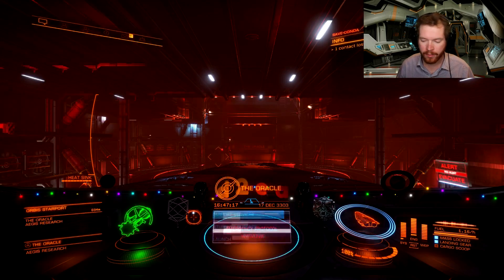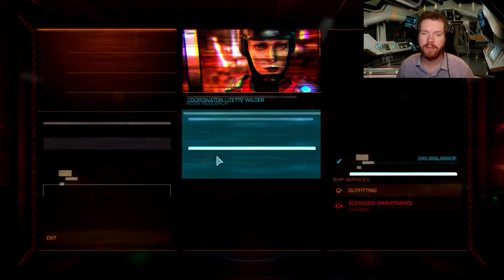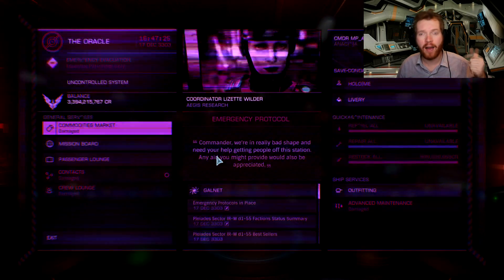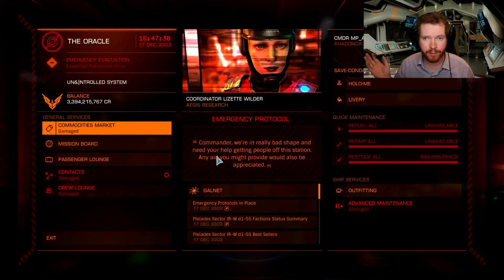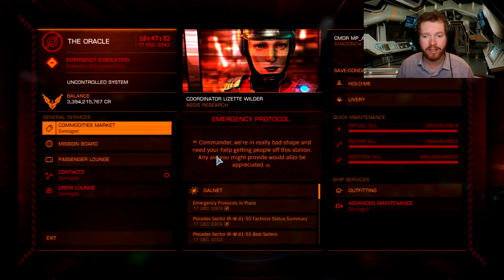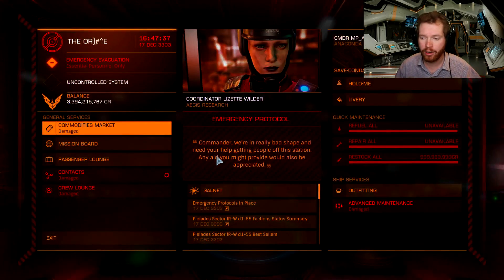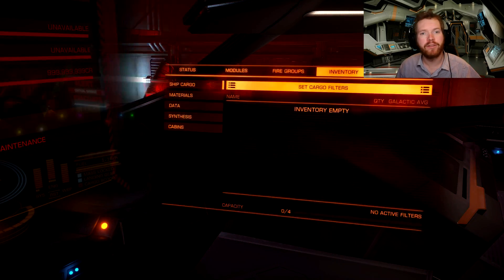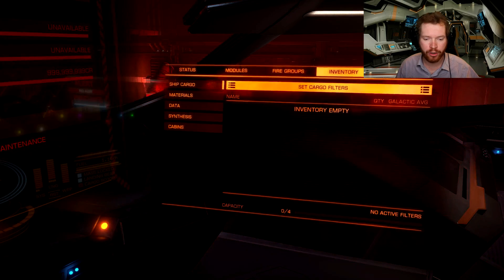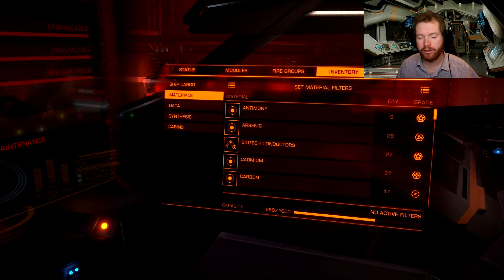Once you're at the station, get yourself a passenger ship. As always when running passenger missions, get as many passenger cabins as you can. I would strongly recommend a shield because we're going into a burning station — there are things exploding left and right and you will take damage. Also fit four tons of cargo so you have somewhere to store materials. Make sure you have a decent amount of data capacity and material capacity as well.